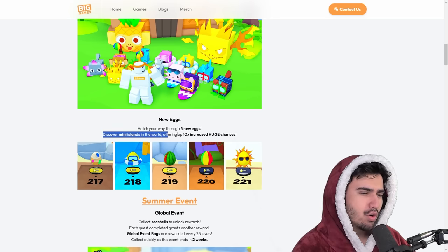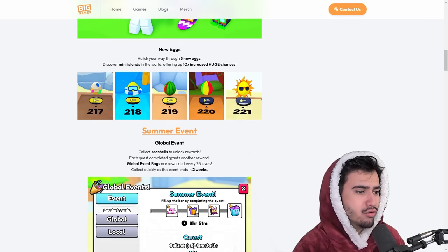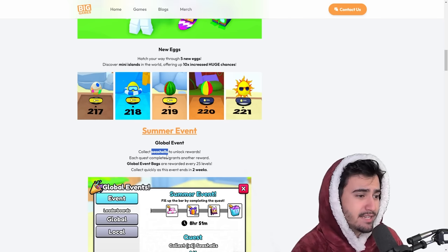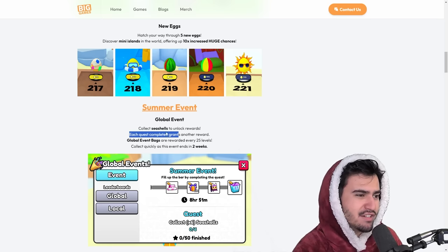Discovering mini islands around the world offers up to 10 times increased huge chance, so that's pretty big. After the new eggs we have the new global event, where we'll be collecting seashells. This replaces the prison key event we had before, and each quest completed grants another reward — it's basically the same global event structure but with seashells instead of prison keys.